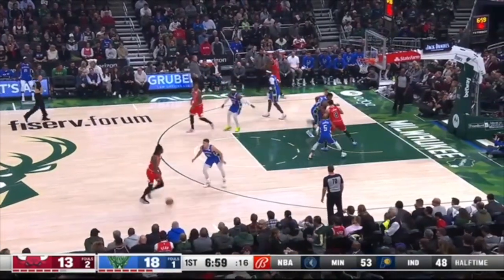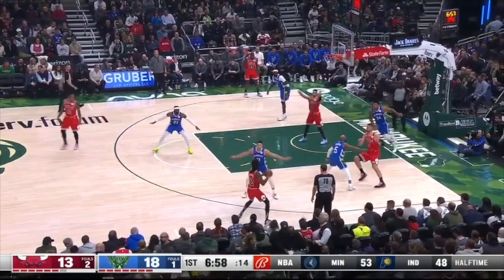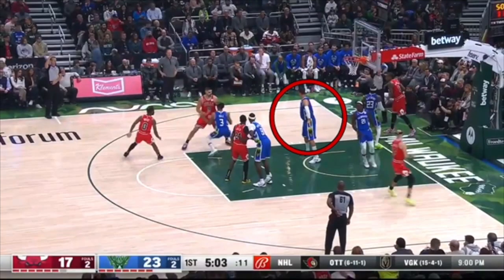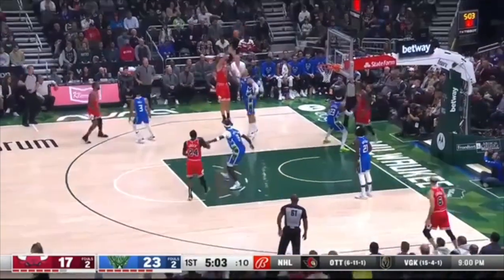Not how you defend a cross screen right there. Javon Carter's got to jam this player as he comes through the cross screen. When you don't do that, now two people have to guard the player coming off the screen — nobody's left to take Levine. If you're Brook Lopez, you cannot be standing here when Nikola Vucevic is standing here. Obviously now he's wide open for a jumper.